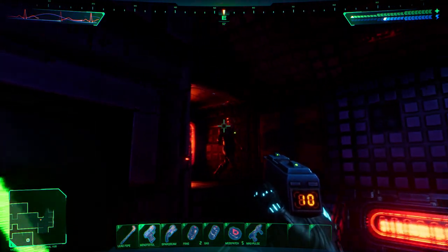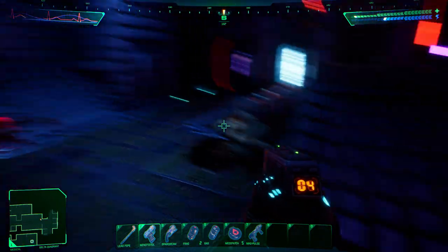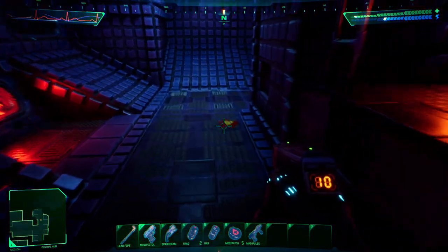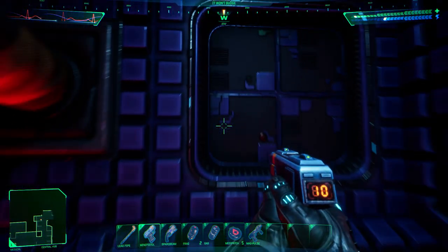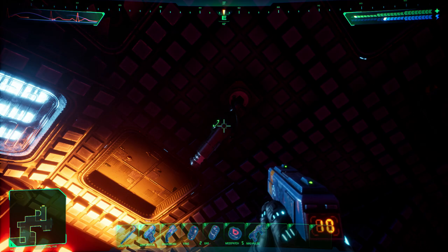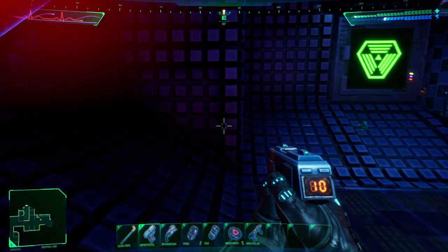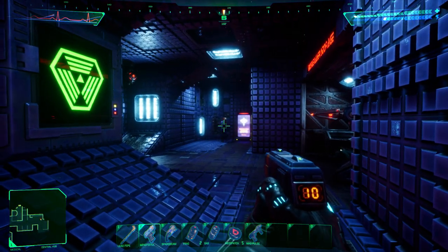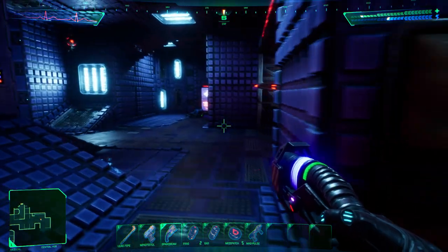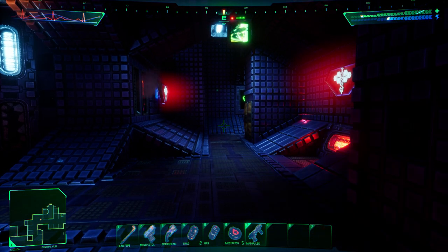Cyborg. That looks like it should be a door or a hatch. What is this right here? That looks like a sentry gun — it won't budge. Okay, well that's Alpha Quadrant. This is the central hub according to the map. Oh, this is what they're using too. Oh boy, that has a big-ass laser on it. So we picked up a Magpulse rifle, which is apparently good against robots, so maybe we should use that on this thing.